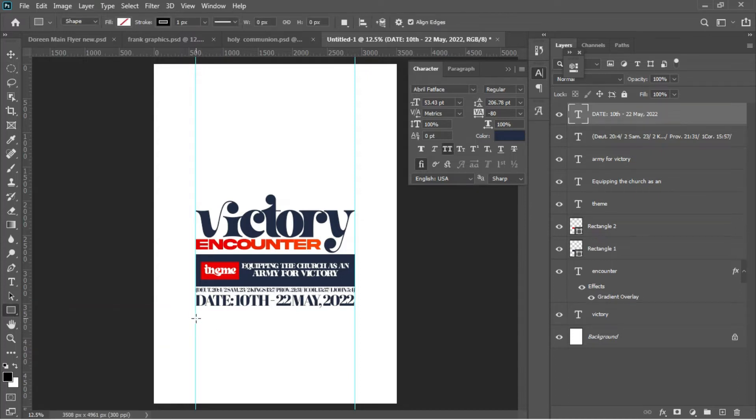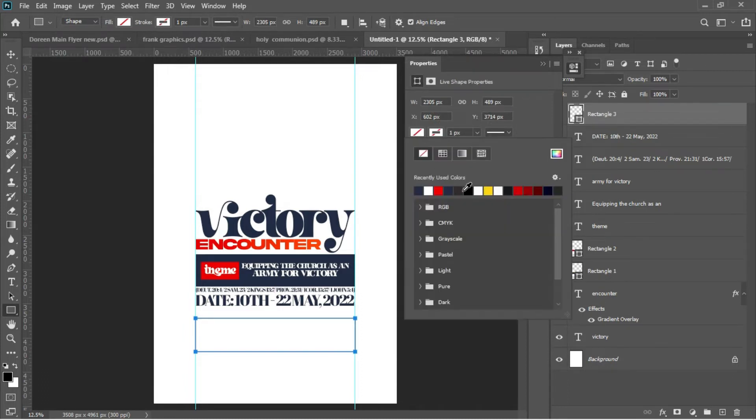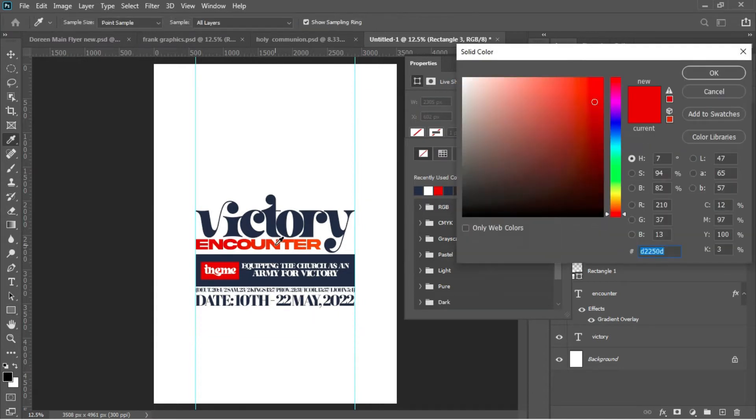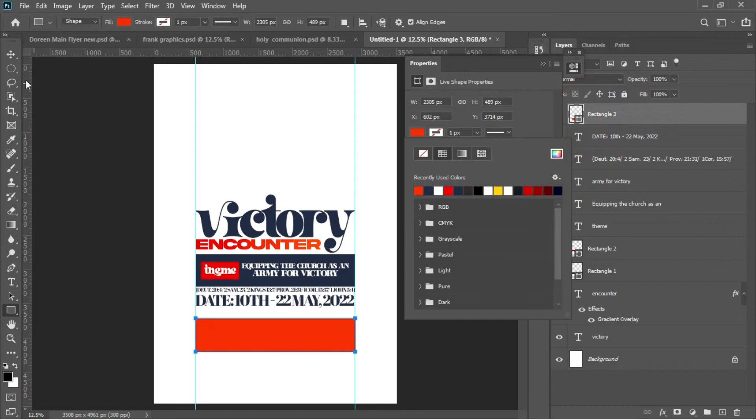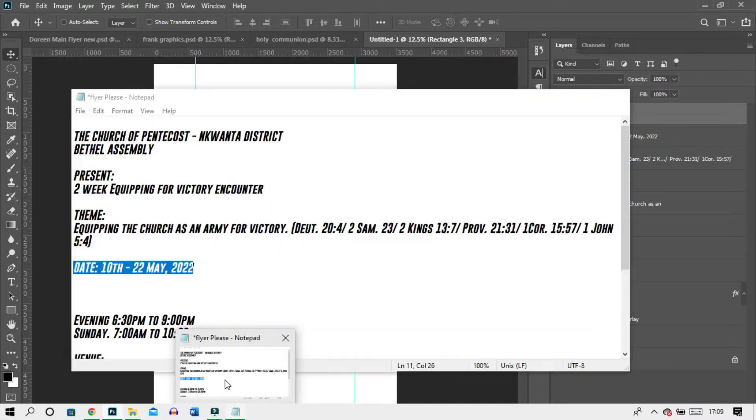The next thing is to go for the Rectangular tool again and draw a nice rectangle where I'll place my venue and sessions. I'll change the color — let's take a color from the 'Encounter' gradient — then use arrow keys to move it underneath the dates.